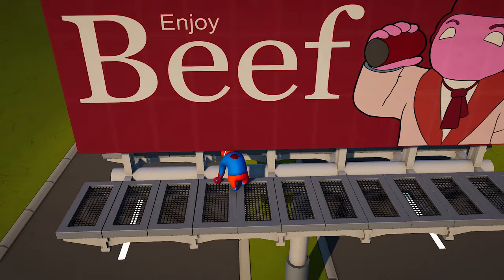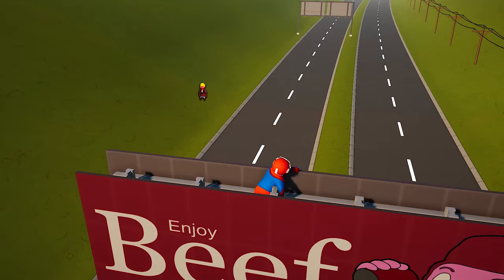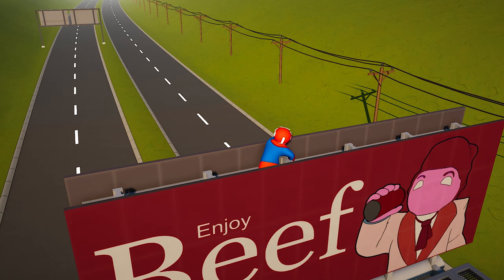Billboard is basically a huge Enjoy Beef sign — I'll get back to what Enjoy Beef means later. The character on the right side of the sign is a playable character. From the top of Billboard you can see a road, a sign and some power lines.